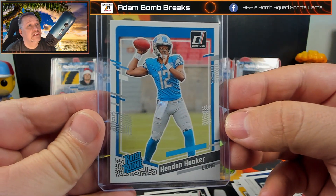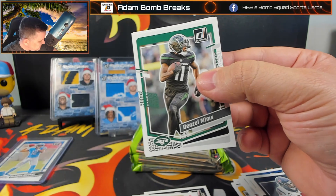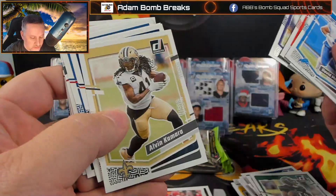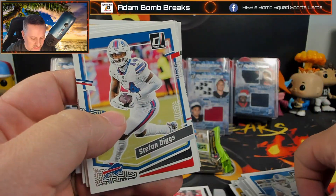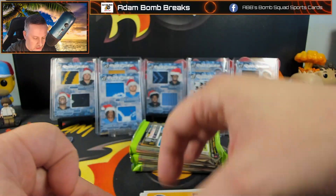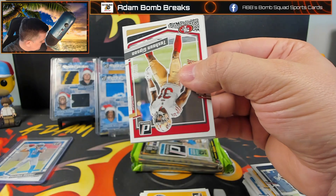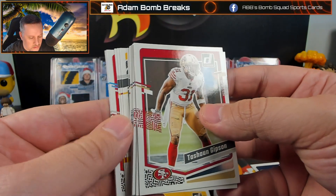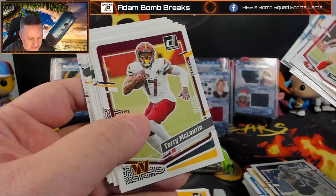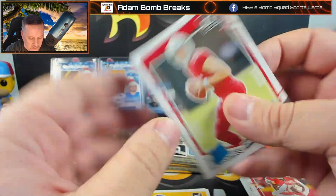Hendon Hooker's a Tennessee Volunteer — he blew his ACL out towards the end of last season and did not play at all this year. But Jared Goff was also playing very well, so it would make no sense to throw in a rookie. He is an older rookie, so the clock is ticking if he is the eventual successor to Jared Goff. I put those out there because I'm excited about the Christmas sweaters for Donruss — I did order several boxes. From Walmart is where you get those, and they should be coming in soon and we'll do a review.